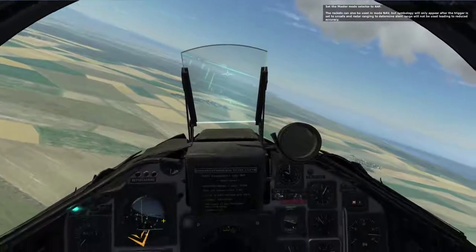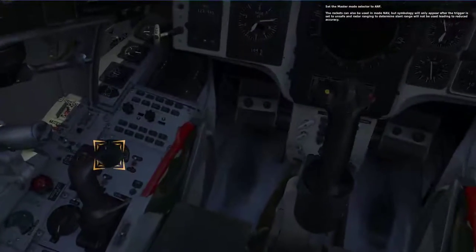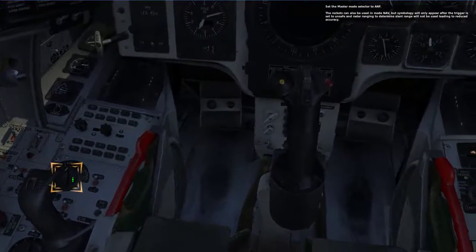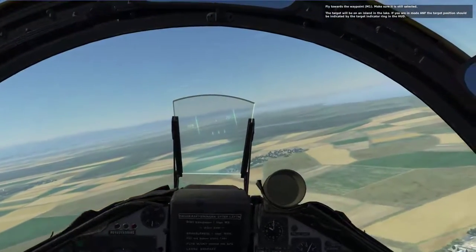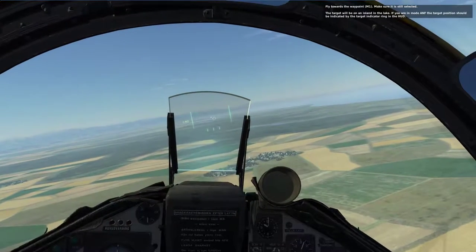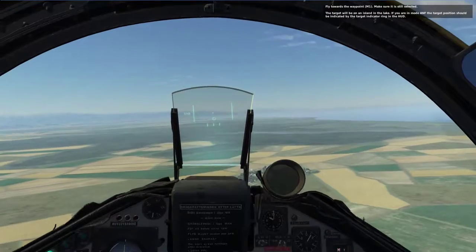Set the master mode selector to ANF. The rockets can also be used in mode NAV, but symbology will only appear after the flight towards the waypoint. Make sure it's still selected. The target will be on an island in the lake. If you're in mode ANF, the target position should be indicated by the target indicator ring in the heads-up display.